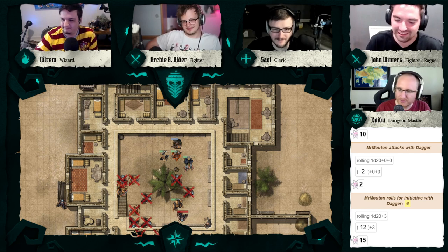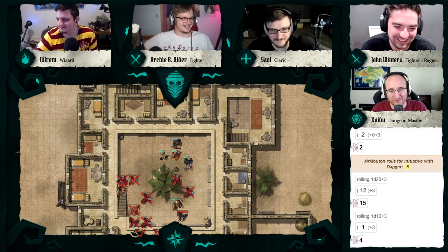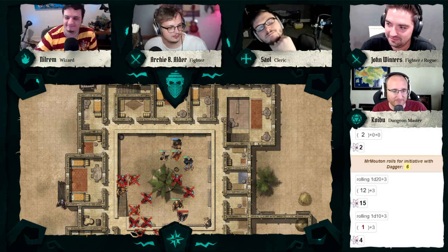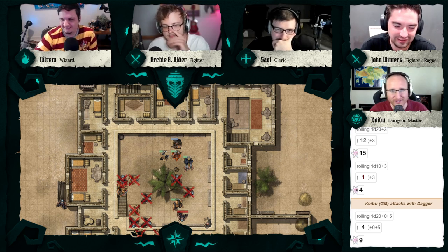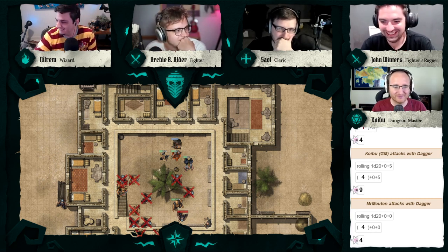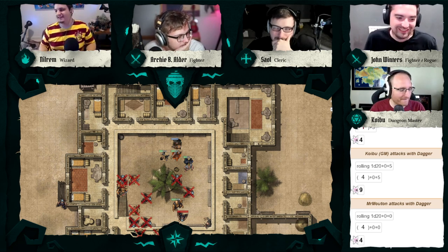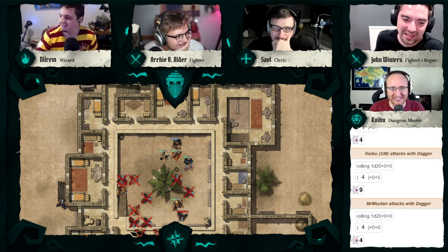That's a d10 — d10 plus three. The bard goes first. The bard reaches into their poncho, pulls out a dagger of their own, and makes an attack roll. The dagger swings — a miss. Nilrem's dagger hand misses too, but the bard has a plus five to hit. He did like nine damage and HP isn't even halfway down — that's why we don't want to kill him. Nilrem is willing to die for this cause.